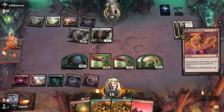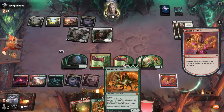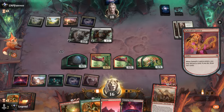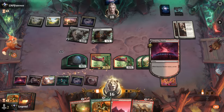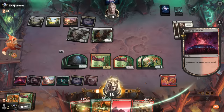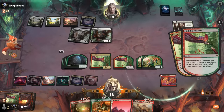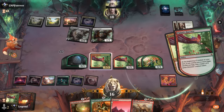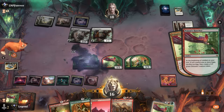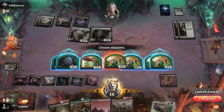Discarding one Vaultborn Tyrant is also reasonable since we're probably not going to have time to cast both, and if we find another reanimation spell it's good to have it in the graveyard. Play our surveil land and hard-cast A'Tally next turn. Another Hatcher can go. Opponent responds with Soul Partition — maybe a little too late since the trigger is already on the stack.